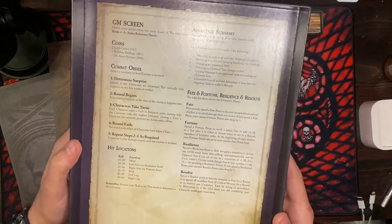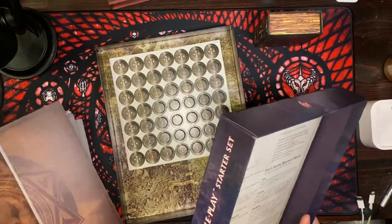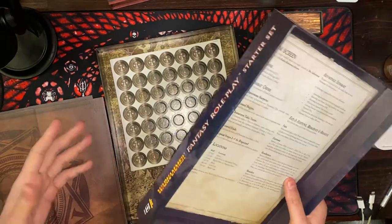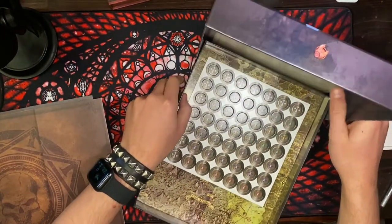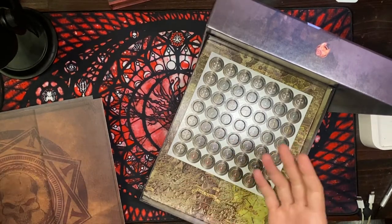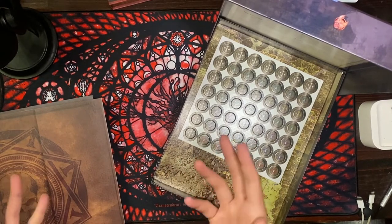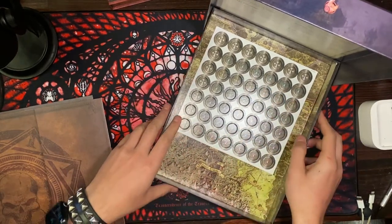There is also a handy summary of some of the primary rules printed directly on the lid. To make the screen stand, pop the base of the box into the lid to hold it in place. So I guess there isn't actually a Game Master screen included separately — and that's okay. Some of the screens that come in starter boxes, like the Dungeon Master screen in the D&D Essentials Kit, aren't all that durable anyway. I typically like to go get a nicer GM screen, but having one that contributes to the Game Master running the game more effectively is a good idea.